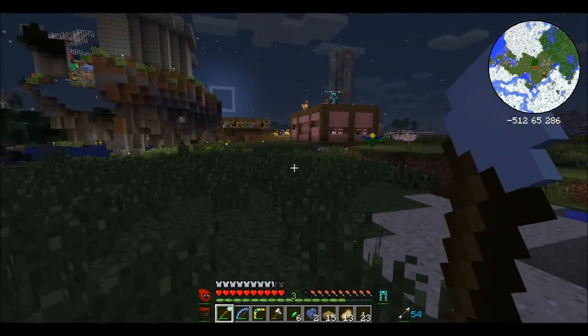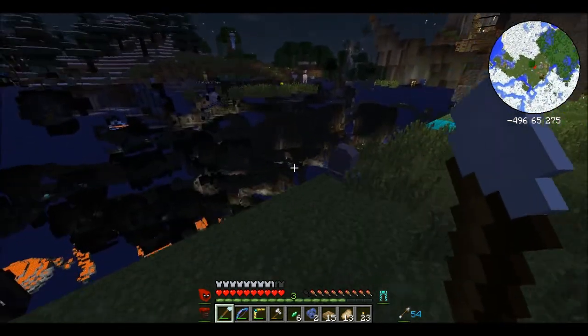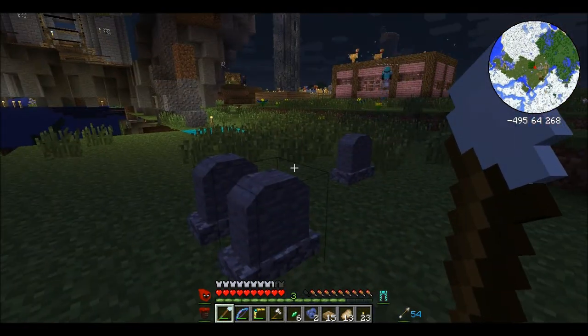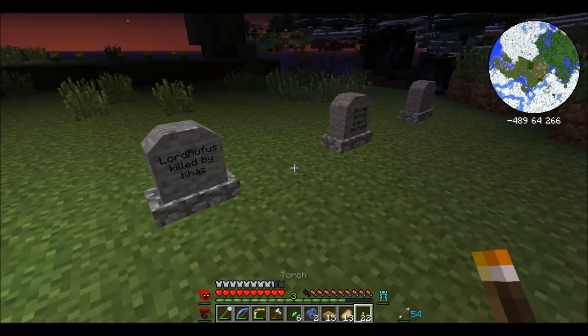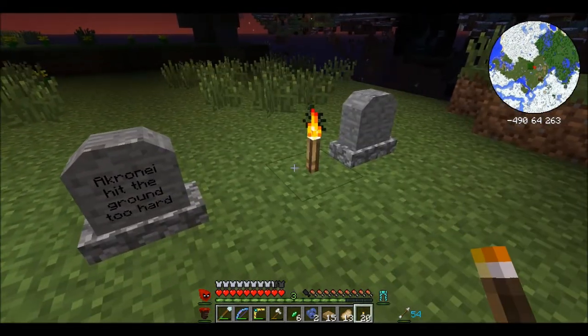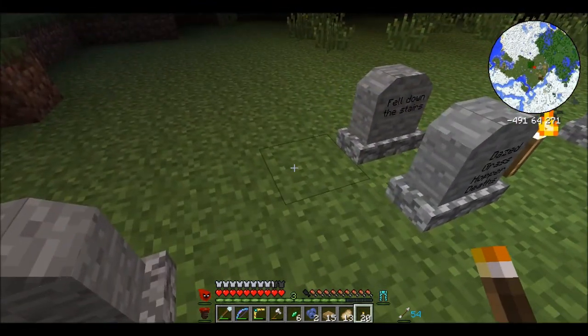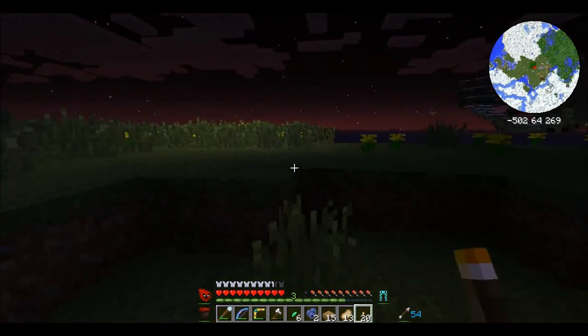When you die you get these gravestones. Oh, there's still a wall hole there. These ones don't actually have anything on — they've placed these ones. I was going to say there's something on that one. I see they're keeping track of how many deaths each person has.